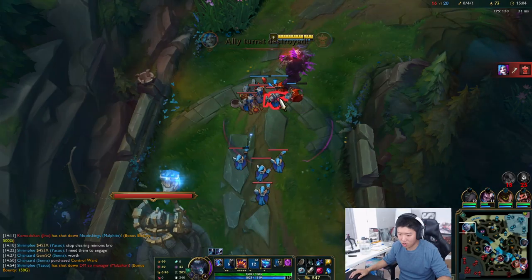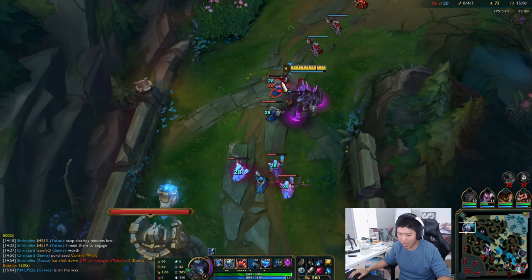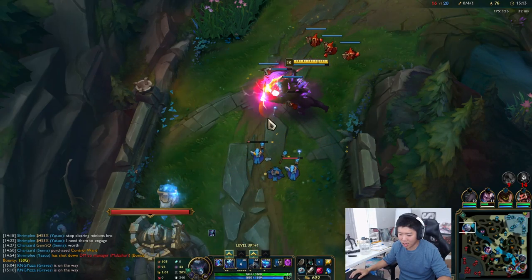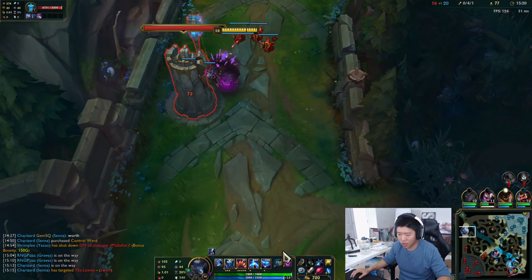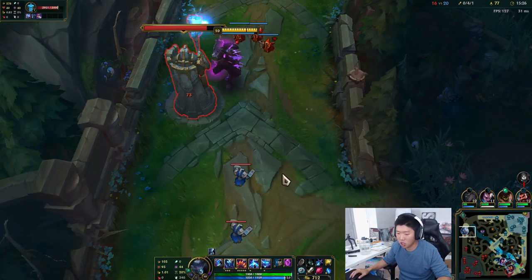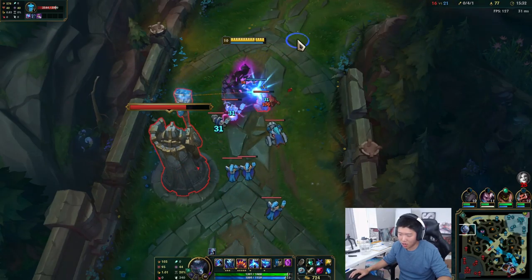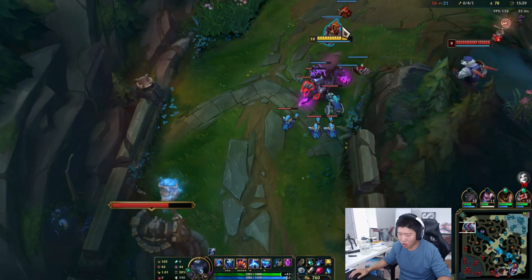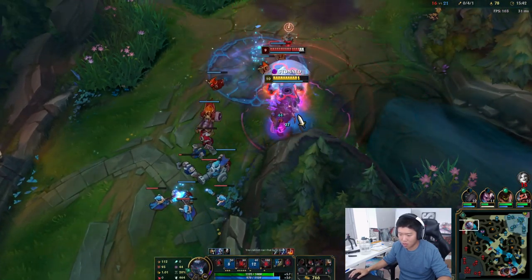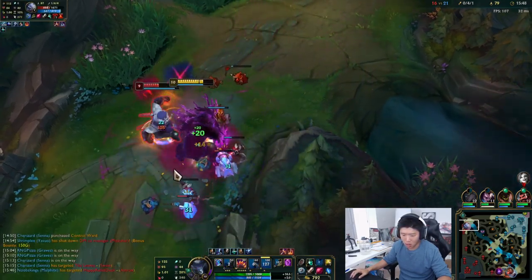Volibear is a cannon minion securer. So the E is kind of like Sejuani's W — there's a little circle you place in a location. If the enemy goes there it slows them, and if you stand in it when it goes off you get a shield. So ideally it's good to use defensively. Volibear's ultimate — the passive on it is really impactful.